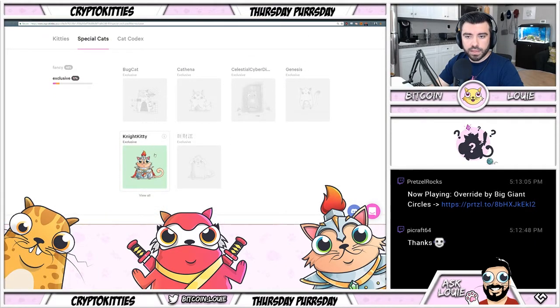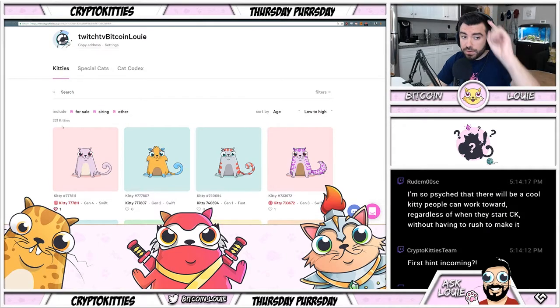They also made special cats, which is really cool — now you can have an amazing page full of fancies and exclusives. I've got one of the legendary exclusives. There's the celestial cyber dimension exclusive, Kathina, bug cats, Genesis, and the exclusive version of the dog cats. I have 221 cats and I've been playing since early December. Some people in this chat have thousands of cats and they'll step up and answer questions — pretty helpful community.